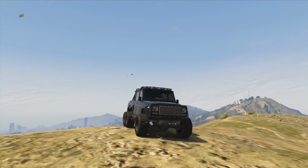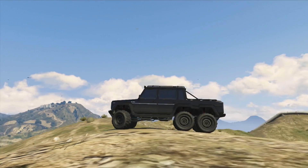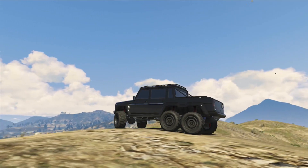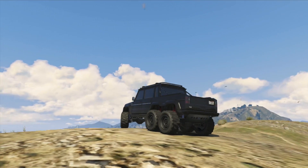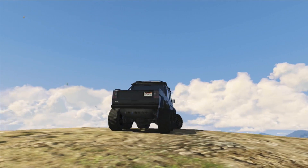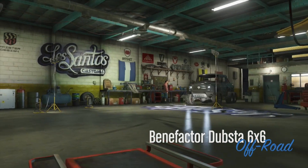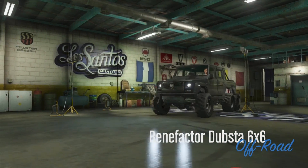In game, the vehicle that most closely represents the G63 6x6 is obviously the Benefactor Dubster 6x6, and this vehicle is almost a direct clone of the real 6x6. Seeing as this is a DLC car, you can pick it up in any of the main characters' garages in story mode. Once you've obtained your Dubster 6x6, we're going to roll into Los Santos Customs.